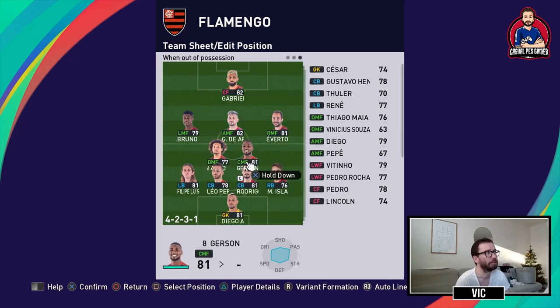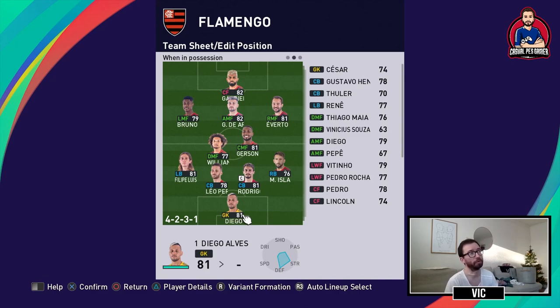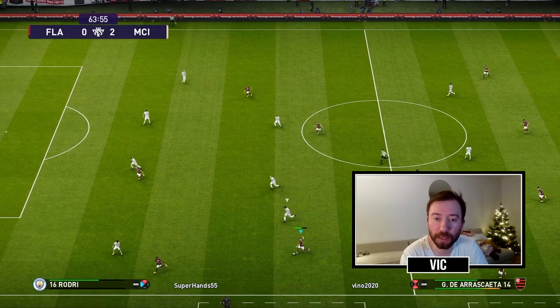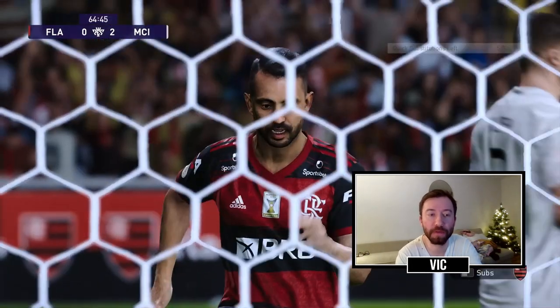The defensive setup has everyone pulled back and a bit more compact to cover as much ground as possible in my own half. When attacking I push everyone up. In this counter clip, I've won the ball back with Dierascaeta, who does a through pass to Gabigol. Gabigol uses his speed to go around his defender and plays it to Everton Ribeiro, who makes a great run all the way up to tap it in.